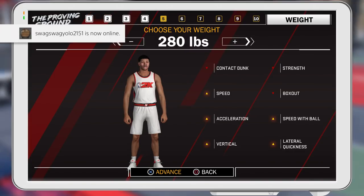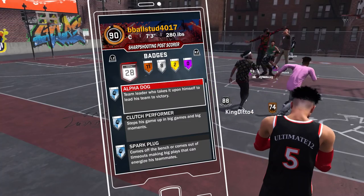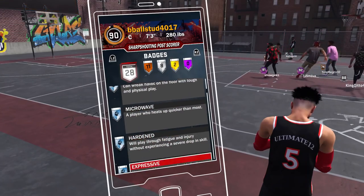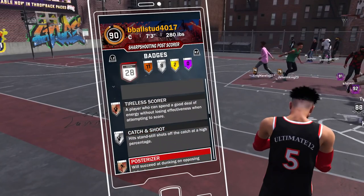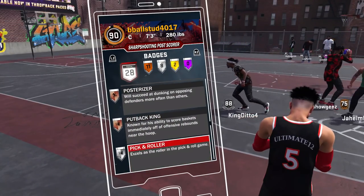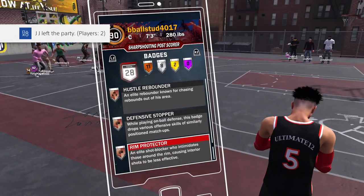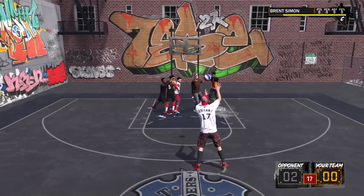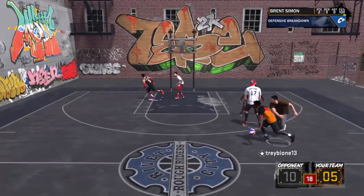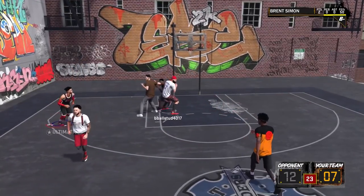This build was dirty throughout the whole time we've been playing. We went on a 10-game win streak — I'll put a screenshot right now on the screen for you on the bottom left. Anyways, the badges you get are the most important thing. You get a total of 28 badges. It's crazy because you get under specialist, postman, technician, brick wall, drop stepper, bruiser, relentless finisher — basically all the badges. The gold ones are brick wall and postman technician.